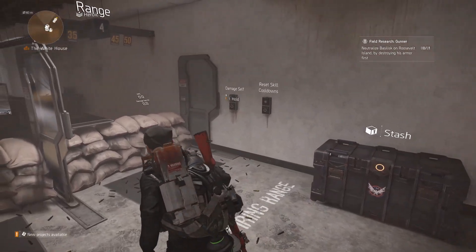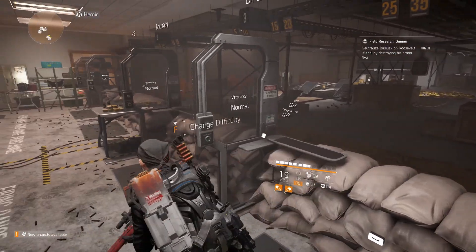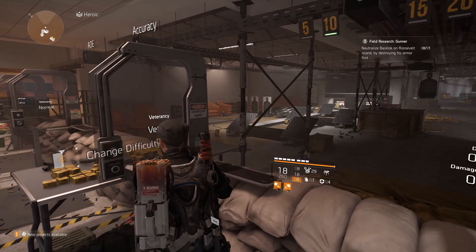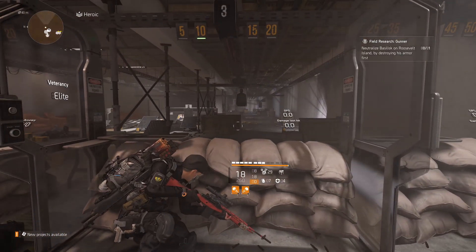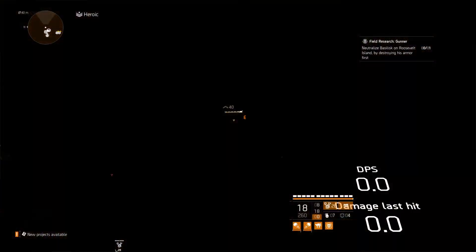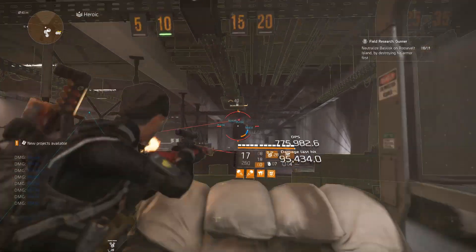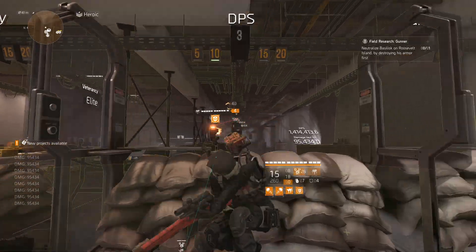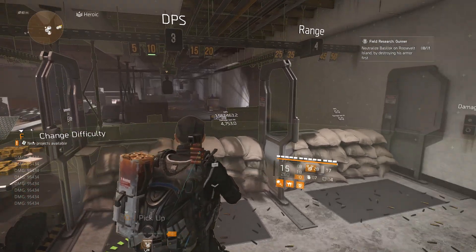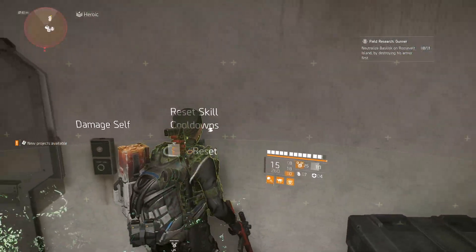Here in the firing range, I'll show you how to use the build. First, you have to damage yourself — that's when you class yourself as in combat and you get the procs. I'll set this up to elite. You can see my two stacks are almost at max, then you put your turret down. As long as the turret is down you get the buff. You can see that when I took the turret away I lost one of my stacks, but as long as you're in combat and it's off cooldown, it will automatically come back straight away.